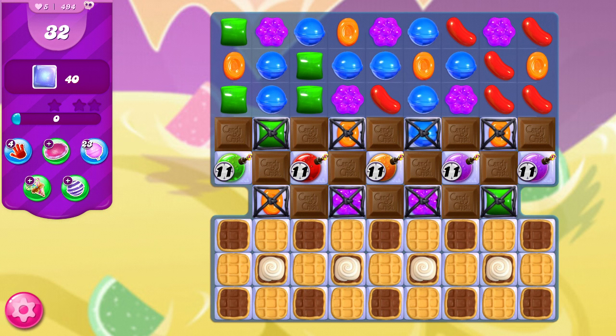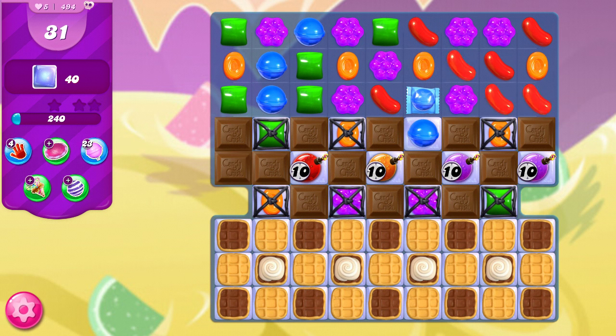I would consider this a lucky board because we can make a wrapped candy right off the bat, and hopefully I will get a chance to send it off rather than it getting consumed by chocolate. One thing I forgot to mention is the chocolate can actually sometimes help us — the ticking time bombs are kind of like regular candies in the sense that the chocolate can consume them. And anytime something that's meant to harm us actually helps us, that's a win.